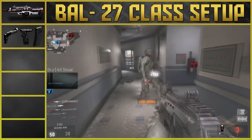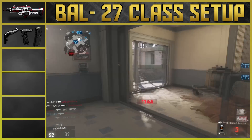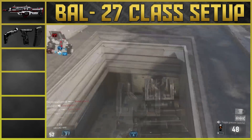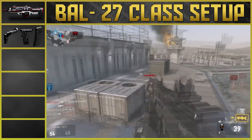We're also going to put on extended mags. Extended mags is key because it gives you more ammo and more ammo in a clip. That will really help out, especially when you're going on long DNA bomb streaks — you never want to run out of ammo or be reloading all the time because that will just end up getting you killed. So that's why we have extended mags on.